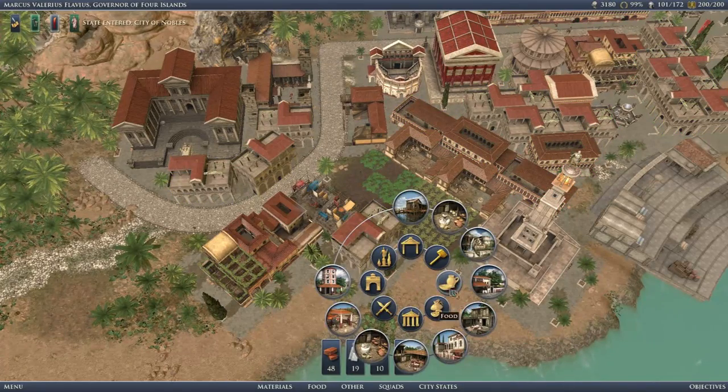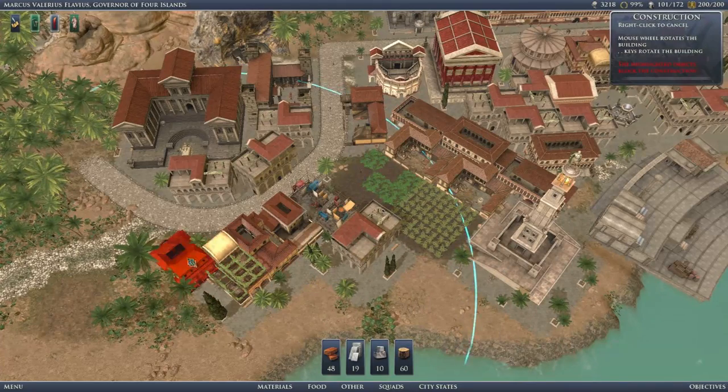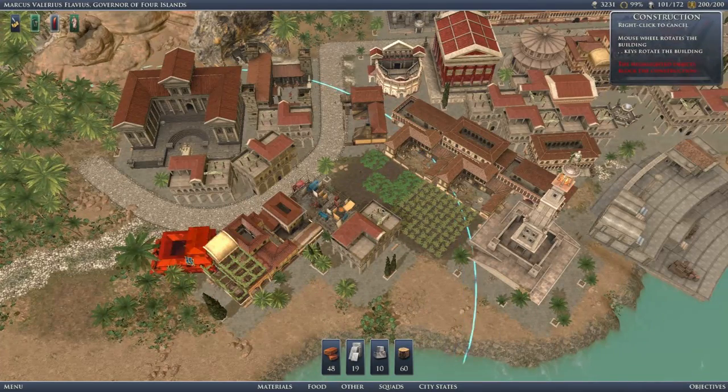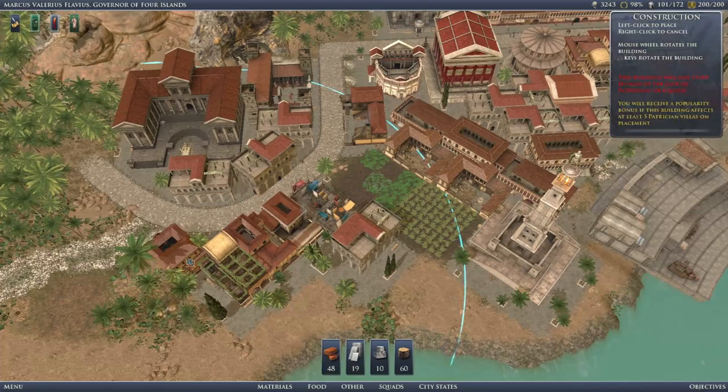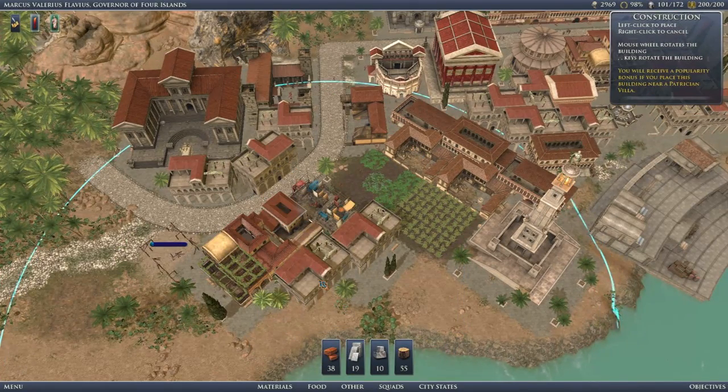We should be able to get an inn as well, and that will perfect everything. Everybody will be pleased with the food quality and we'll have plenty more recruits — plenty more recruits is a good thing.